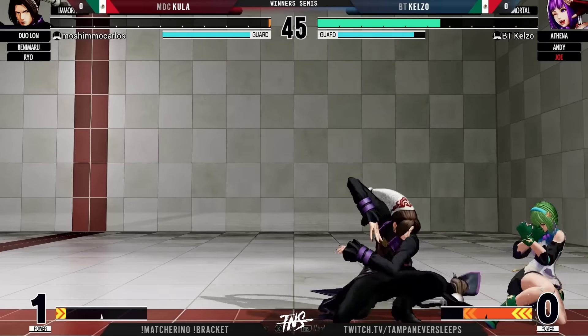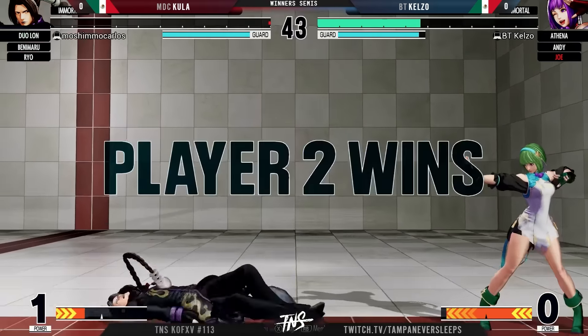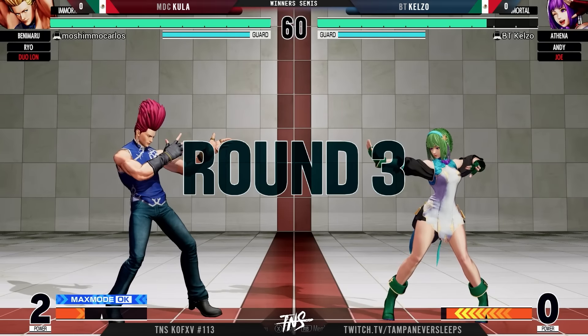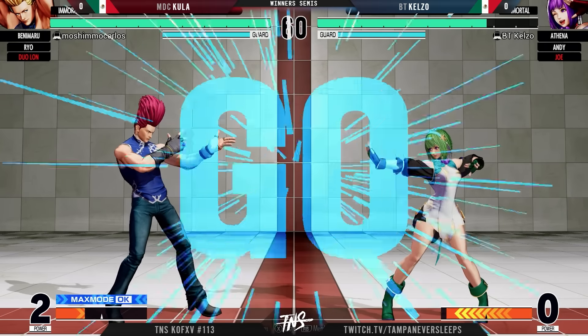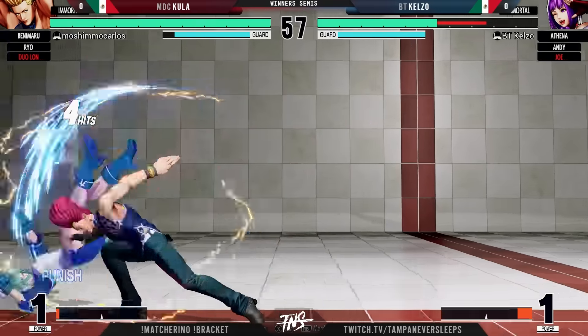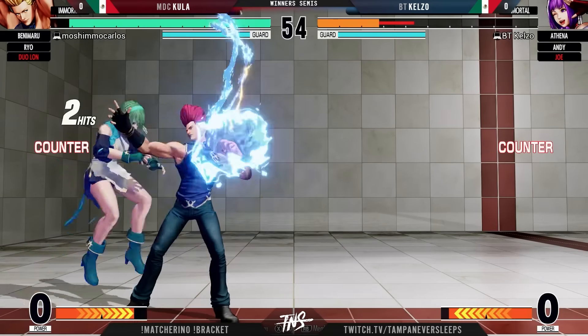Don't get too crazy. He's able to get the anti-air — very clean from Kelzo, finally shutting Duelong down. We couldn't afford to lose any more health than that. Going to have to use that reflect to deal with the Benimaru lightning. And the immediate guard cancel roll through the string from Kula — showing that years of expertise in KOF.